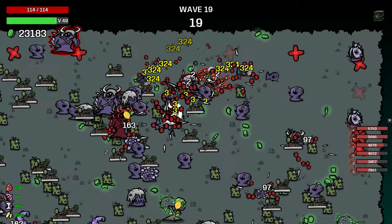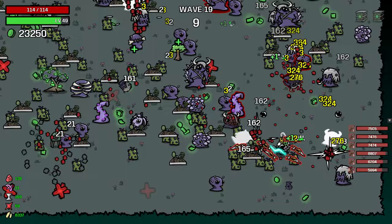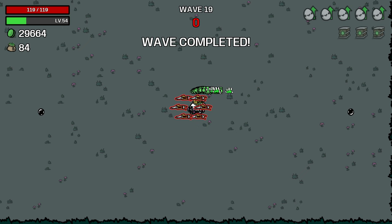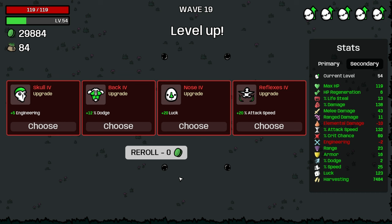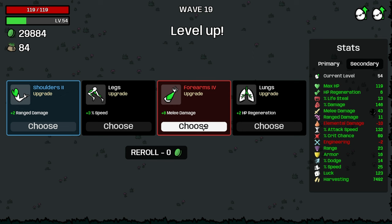I wonder — I have a feeling that the lemon trees count as structures, not trees. We also have the explosive turret. 30k — about what we expected, plus some rerolls here. Let's take some dodge. Harvesting, melee damage, max HP is good. We do have three spiders — that's a real thing.